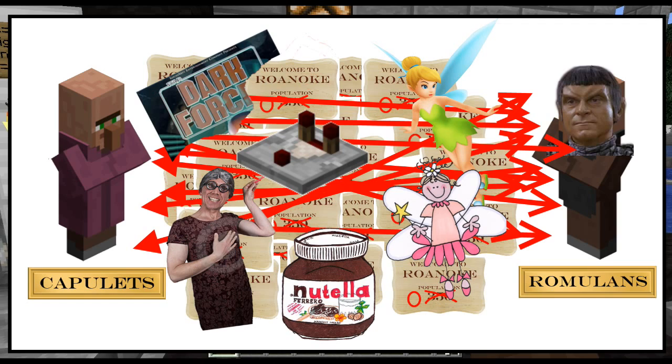That's how the two different clans — or whatever, the Capulets and the Romulans — create all these villages. And once there are all these villages, they all create iron golems. And, well, that's how the thing works. Easy as pie.